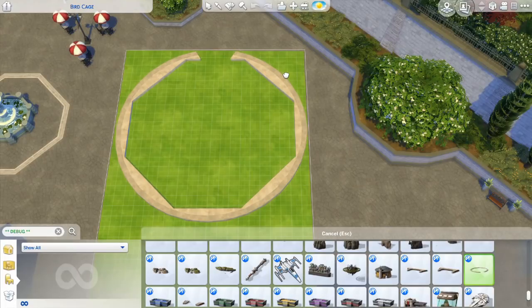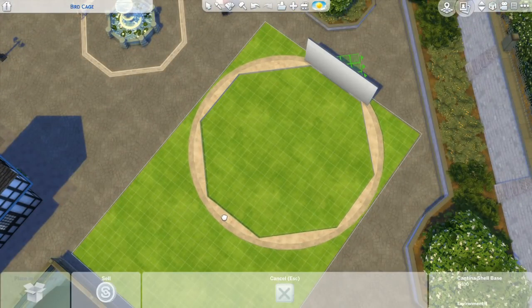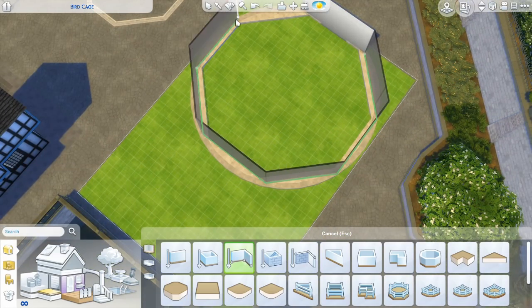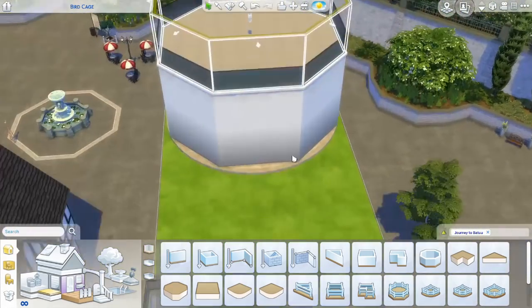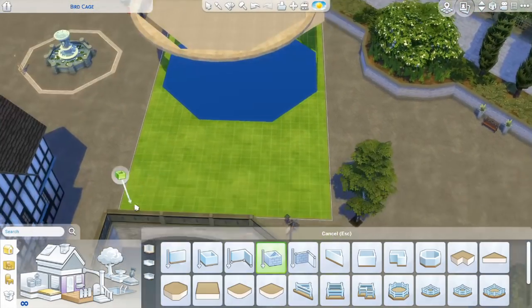Hi guys, welcome to this speed build video in The Sims 4. My name is Irene and today I am building my steampunk birdcage. This is going to be a massive birdcage with a steampunk house in it.